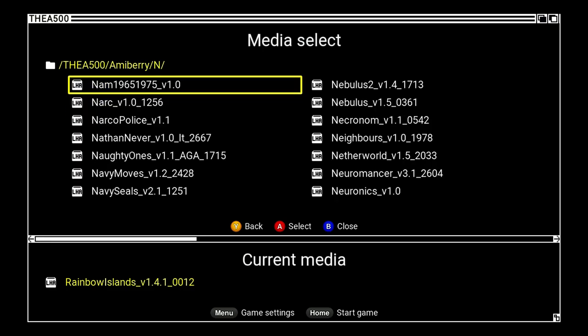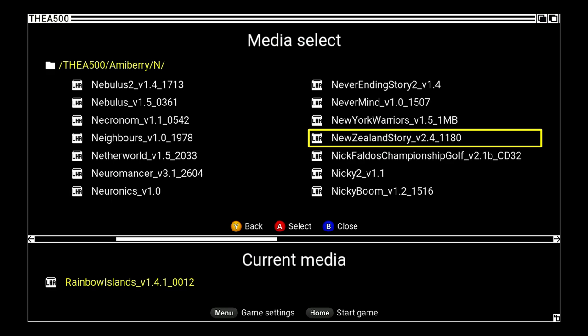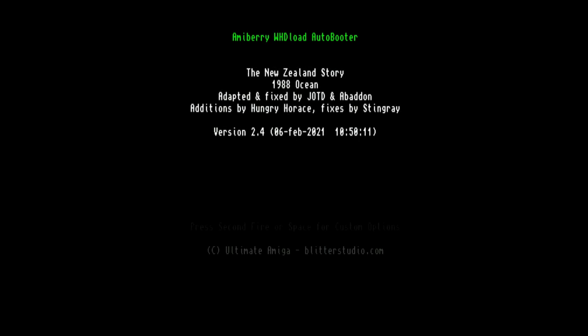Let's try New Zealand Story. Make a note of all the version numbers because we will be testing exactly the same files. There we go — A500 logo, into the WHDLoad auto-booter with 'set patch not found' yet again. So far it's a perfect score for not working. Once we've seen 'set patch not found' it's not going to work. I'm running these on the original firmware before I update my stick.